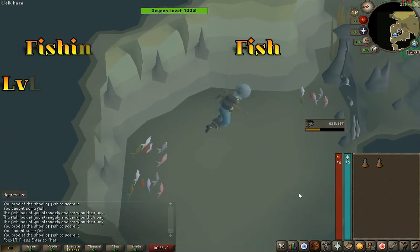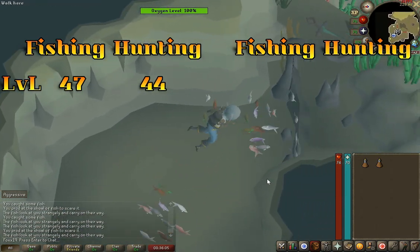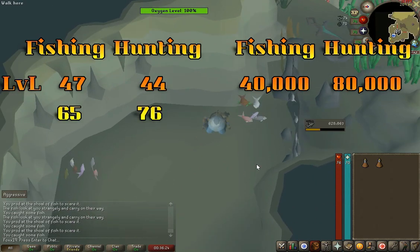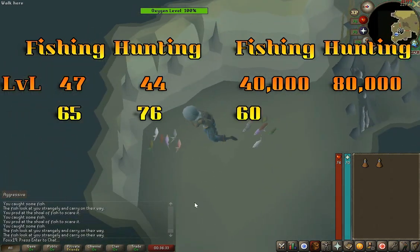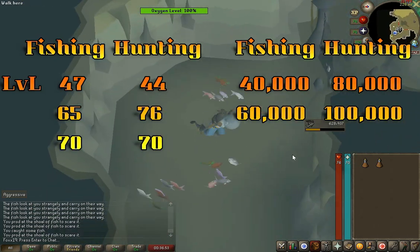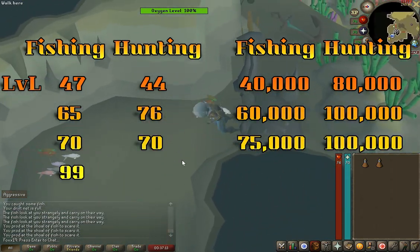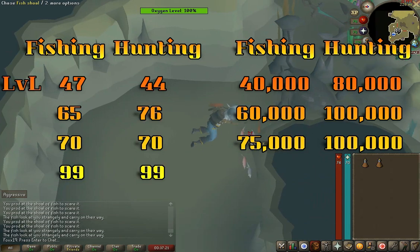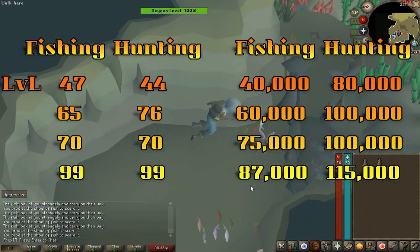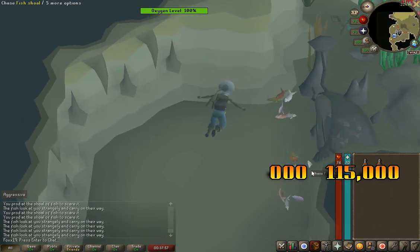Banking fish does lower the XP but helps recoup some of the money you're losing using drift nets. At level 47 fishing and 44 hunting, you'll get 40,000 XP for fishing and 80,000 XP for hunting. At level 65 fishing and 76 hunting, you'll get 60,000 XP for fishing and 100,000 XP for hunting. At level 70 fishing and 70 hunting, you'll get 75,000 XP for fishing and 100,000 XP for hunting. At level 99 fishing and 99 hunting, you'll get 87,000 XP for fishing and 115,000 XP for hunting.